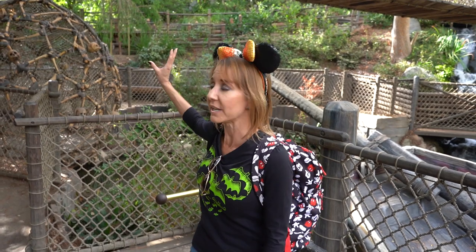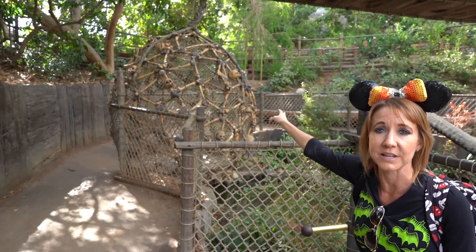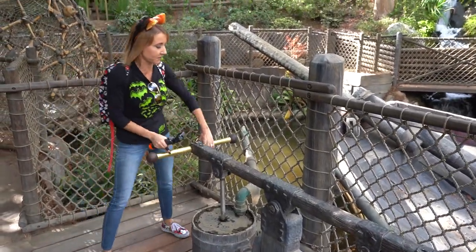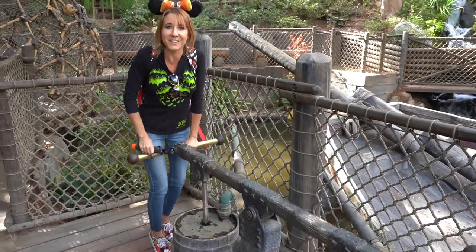We've made it to Smuggler's Cove. This area originally existed as Tom Sawyer's Island but received an extreme makeover in 2007 when it became Pirate's Lair on Tom Sawyer's Island. That included the addition of the bone cage, which is a photo opportunity, and these bilge pumps. This area is really interactive for the kids — you can actually pump the water.